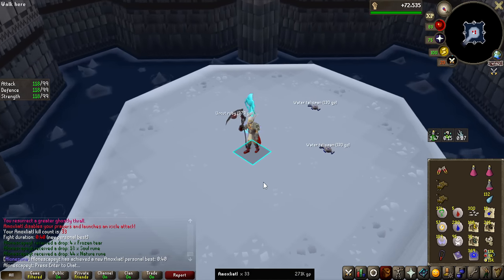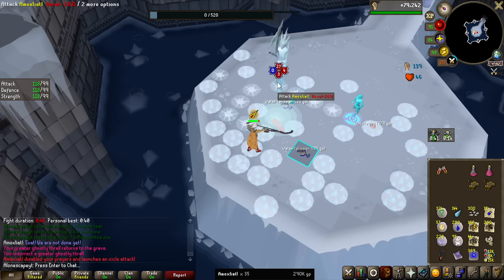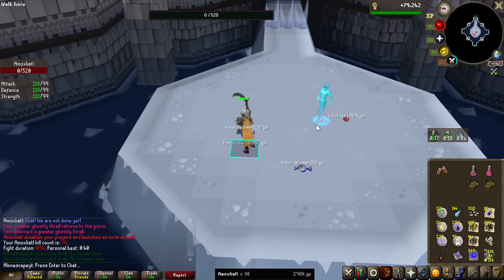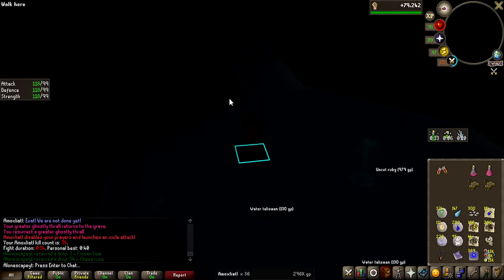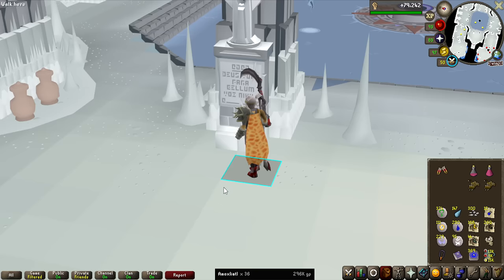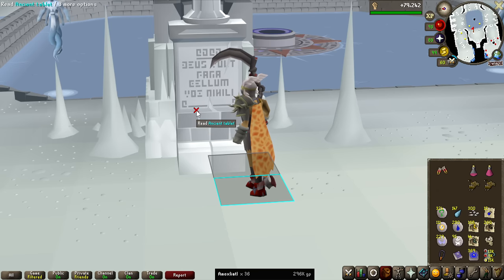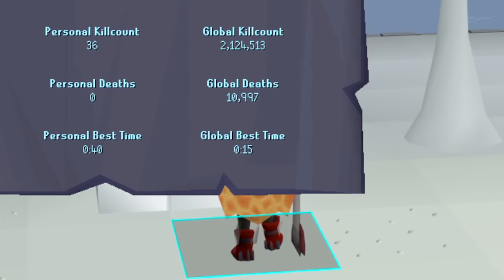I'm sure the speedrunners of this game have probably got it down to like 20 seconds or something. But that is the end of the first actual real trip — we're out of Divine Combat Potions and we got 32 kills. I do think I can bring more Divine Combat Potions and more Prayer Potions, because I didn't really have to use any food with a Blood Fury. There is always a scoreboard outside the new bosses — let's see what the fastest kill in the world is. I thought 20 seconds... it is 15! Oh my god! How is that even possible?